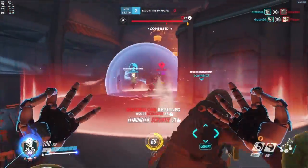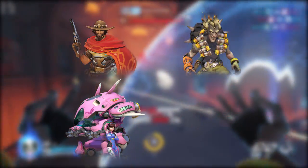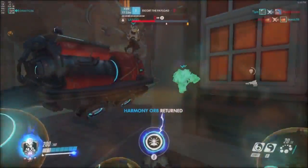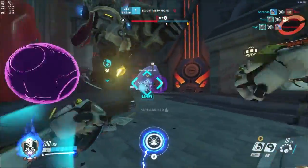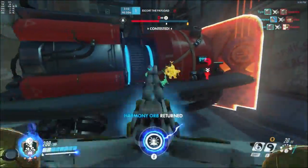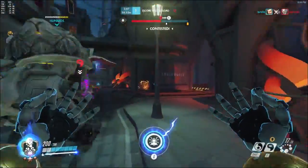Obviously there are some exceptions — team wipe ults that Zen can't save anyone from, namely Deadeye, Riptire, Self-Destruct, and in some cases Rocket Barrage. You can save yourself, sure, but Zen alone generally can't win any encounter other than a one-on-one, so that still counts as a wasted attempt at a counter ult. So that's the basic idea of playing alongside a Mercy — it's all about getting the most value out of both of your ults.